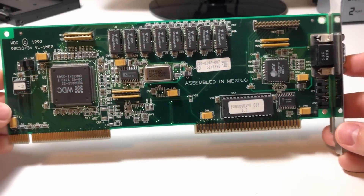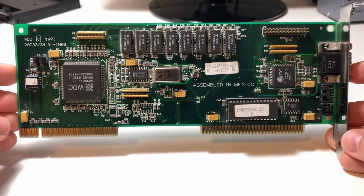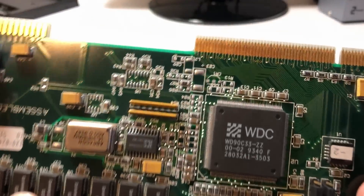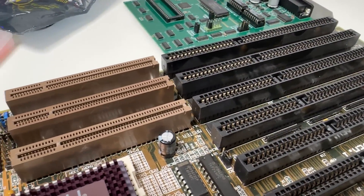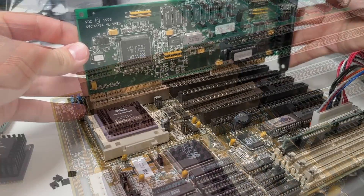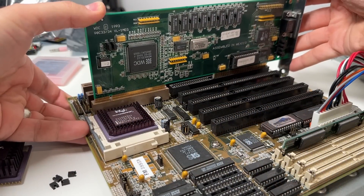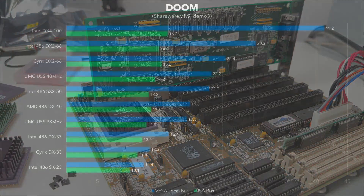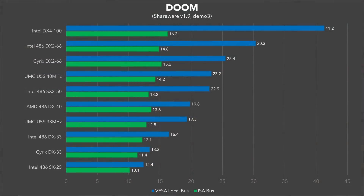But even this chart can be somewhat deceiving — I used a system with a fast VESA Local Bus graphics card. VLB was a short-lived 32-bit bus designed to alleviate the severe graphics bottlenecks on the old 16-bit ISA bus. VLB slots were pretty commonplace on 486 boards by 1993, but many older boards were ISA only. Being limited by the ISA bus makes the lackluster performance of the slower 486 chips even worse, and the faster 486s are severely held back, with the DX266 achieving only 15 frames per second — or half of its potential.